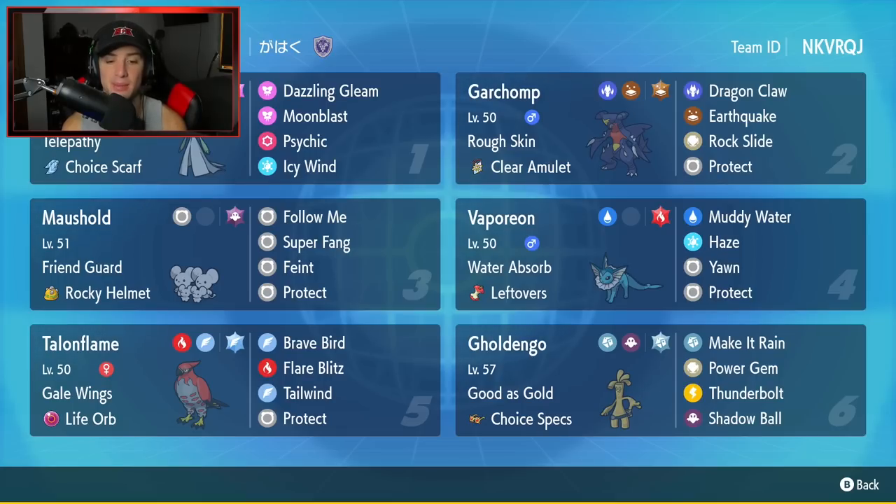Bottom left corner is Talonflame, and Talonflame is really, really good. This one has the Life Orb as item, so it's here to do damage alongside setting up Tailwind for speed control. It has Gale Wings as its ability and its four moves consist of Brave Bird, Flare Blitz, Tailwind, and Protect.